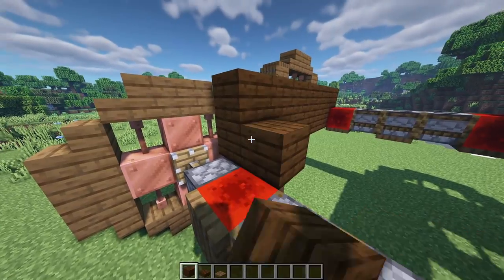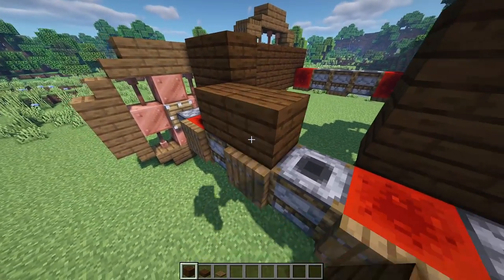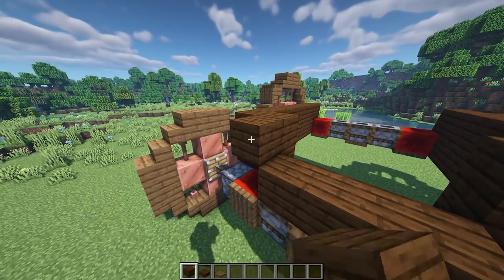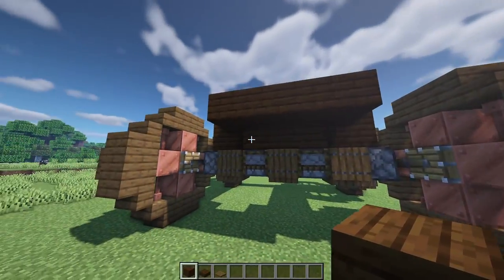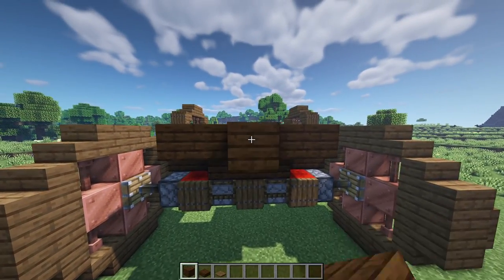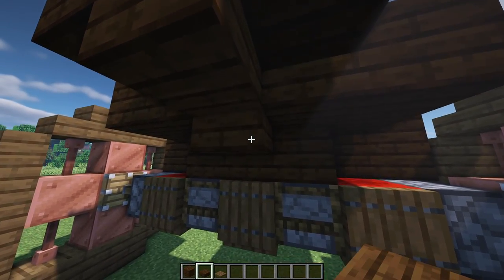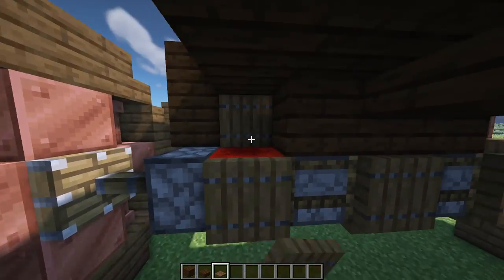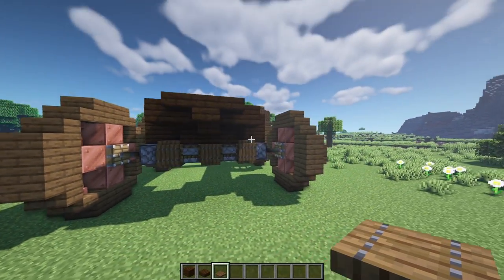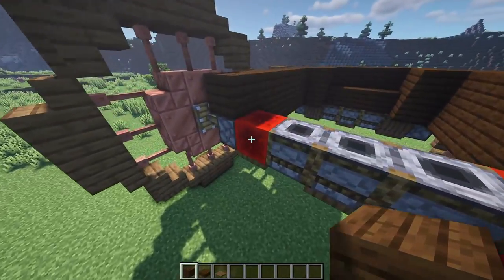On top of this piston and those planks across right there. At the front of the wagon, place two full blocks of dark oak, place three along the top of these smokers, then bring it out by two and wrap it all the way around to get this shape. Place a full block in the middle, two slabs either side, a slab underneath, and a spruce slab on top of the redstone block to cover it — that's the underside of the front half.